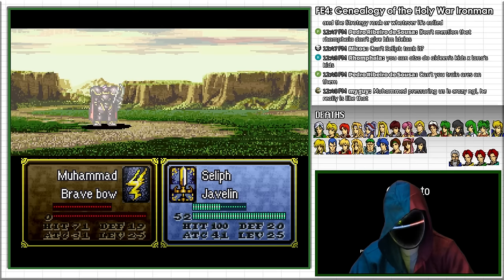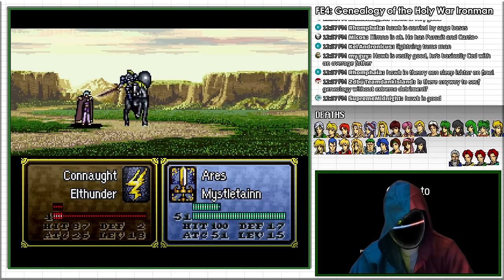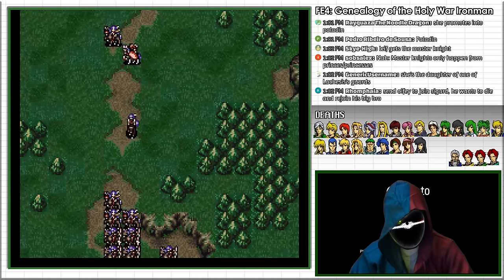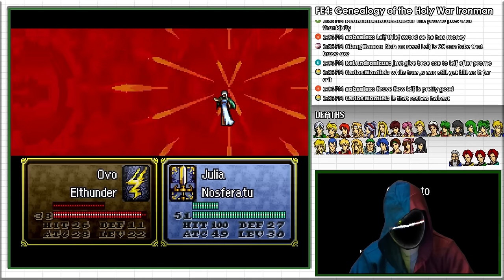I have Scylla slay him with a 100-kill javelin, and use the enemies to feed XP into Leif and Ares. After Ovo arrives from turning Leinster into a desolate crater, I have Julia kill him and most of his squad with Nosferatu.